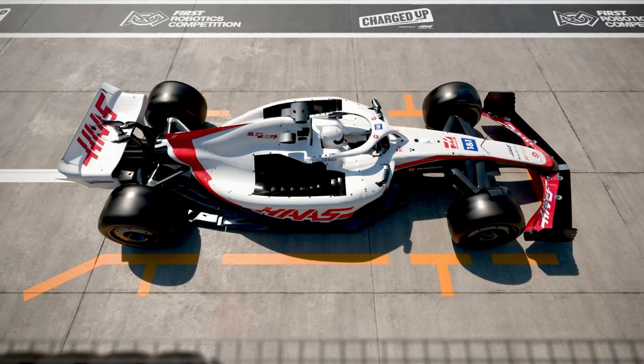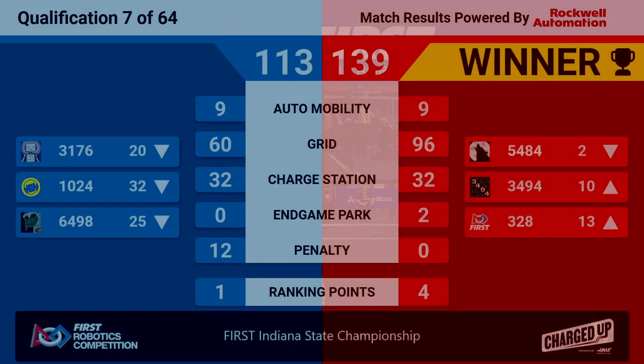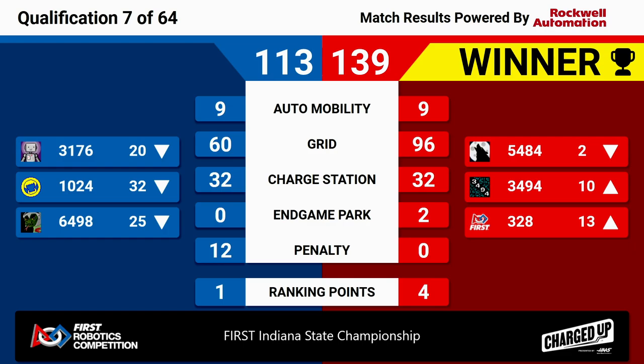And we have your match scores. The winners of that last match, the Red Lions. Red Lions winning 139 to 133 at four ranking points. I'm going to drop 54-84 down to the second rank, 34-94 up, jumping up to that 10th ranked position. Congratulations for the Red Lions winning quals match seven here at the first Indiana State Championships.